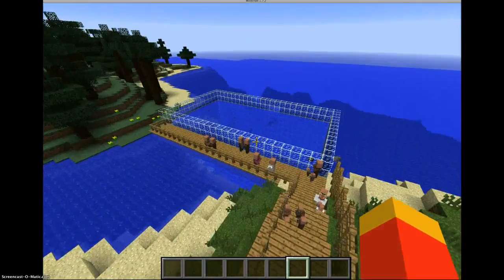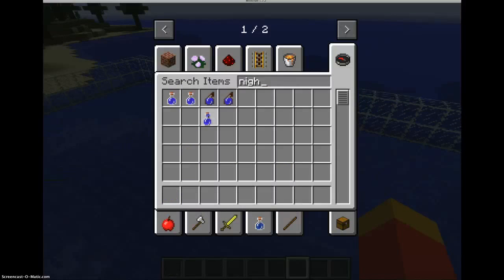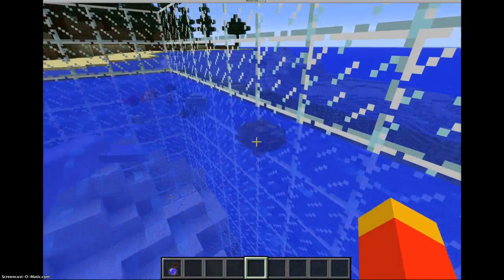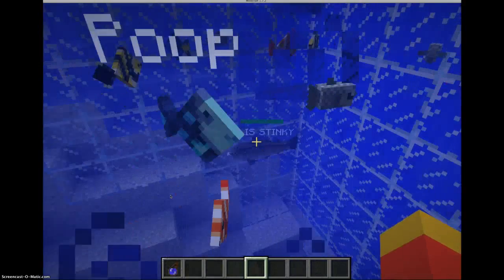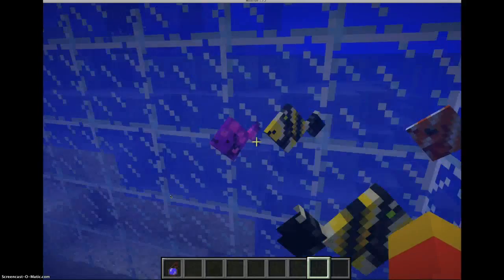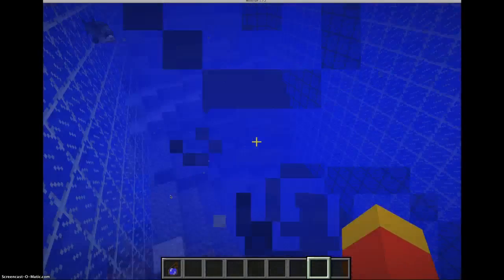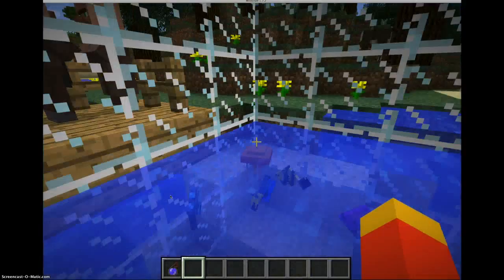Next we have the aquarium. I have jellyfish, which will poison you, piranhas, turtles, and tropical fish. This is one of my medium fish that my dad helped me name. There's one of the pretty fish, here's a dolphin, my little fish Bubbles, another medium fish, and there's an angler fish. There's not many anymore.